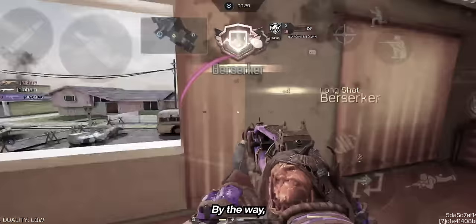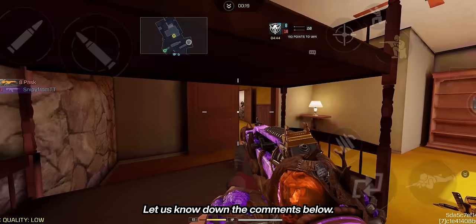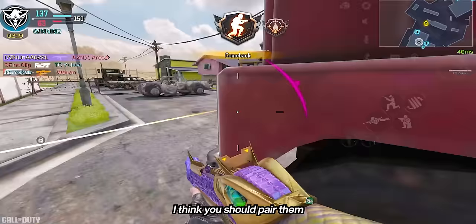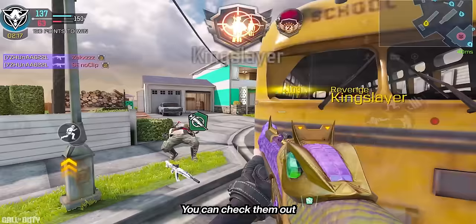Have you gotten a nuke this season yet? Let me know. What's your own favorite perk combination? Let us know down in the comments below. Now that you know our favorite perks, I think you should pair them with the top 10 assault rifles this season. You can check them out right here. Thanks for watching, and I'll see you in the next one.